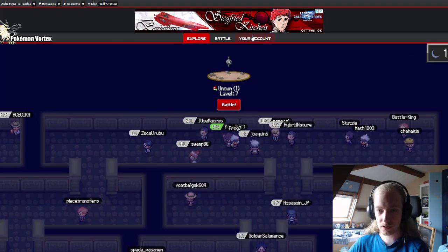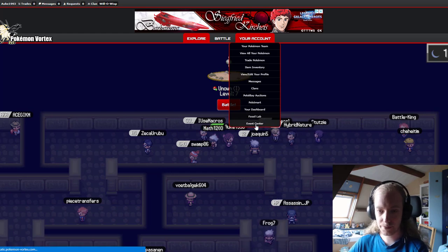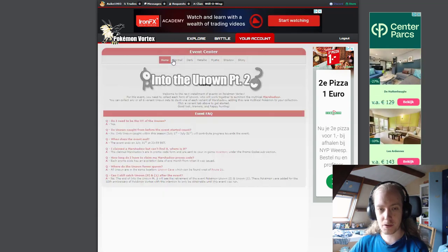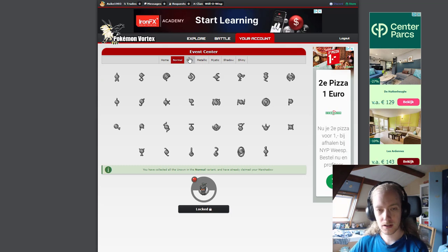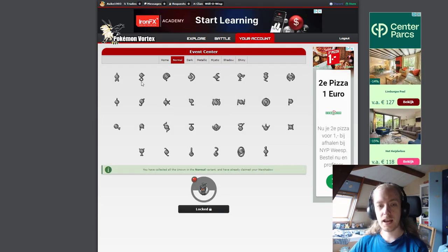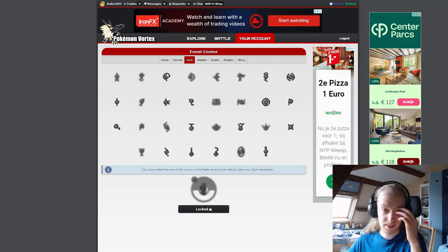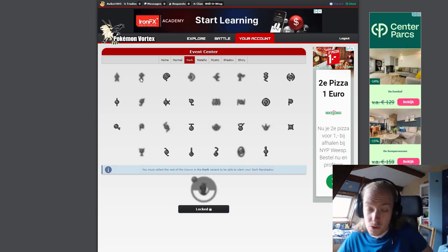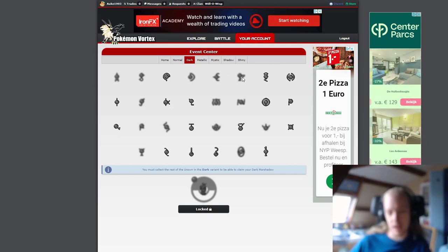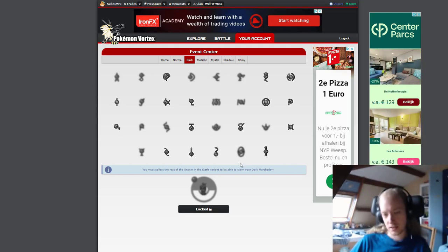Now, what does the event sensor look like? You have six main tabs — the six different variants of the Pokemon: Normal, Dark, Metallic, Mystic, Shadow, Shiny. It'll show you a little faded-away Pokemon for ones you don't have yet. For Dark, I still need A, B, D, E, F, and quite a few of them. I still need Dark Zero, but I have Dark One already.